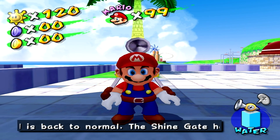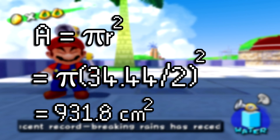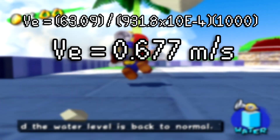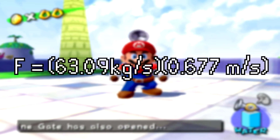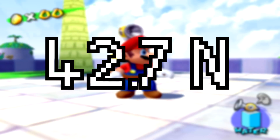As you can imagine, that's pretty big for a nozzle. Using that diameter, the area of the nozzle exit is found to be 931.8 centimeters squared. Using this area, the exit velocity is calculated to be a pretty slow 0.677 meters per second.